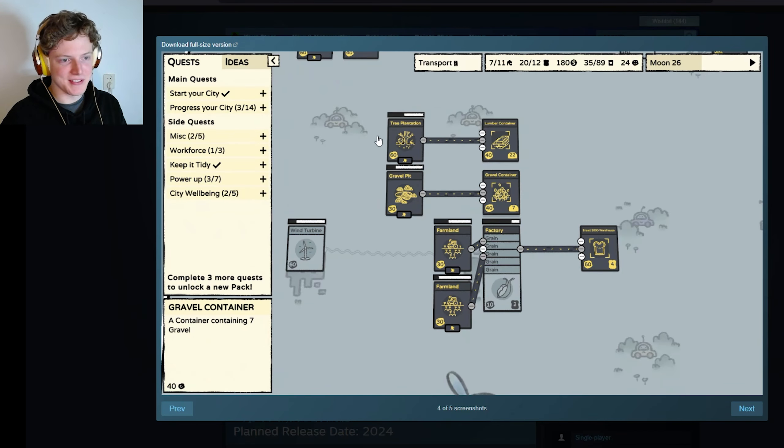This is the transport picture — oh my goodness, you can see these little roads, that's so cute. The tree plantation has a road to the lumber container — makes sense. The gravel pit has a road to the gravel container — also makes sense. The farmland has connections to the factories where there are grains, and it will make bread 2000 for a warehouse. Is it called bread 2000 or is the warehouse called 2000 warehouse? There are more quests here: start your city, progress your city (3 out of 14), workforce, keep it tidy, power up, city well-being. It seems like you need to complete more quests to unlock new packs — the same kind of system. There's a description for the gravel container: a container containing 7 gravel. Maybe this means there are just 4 breads in there and not that every bread is worth 4 food points.